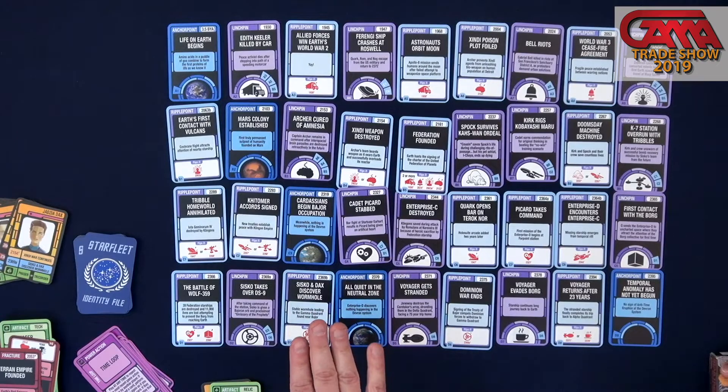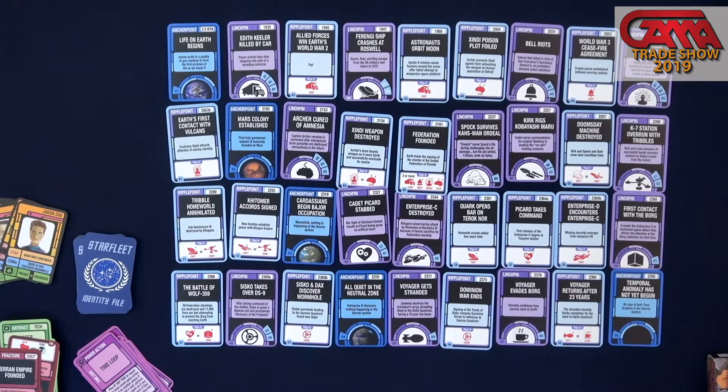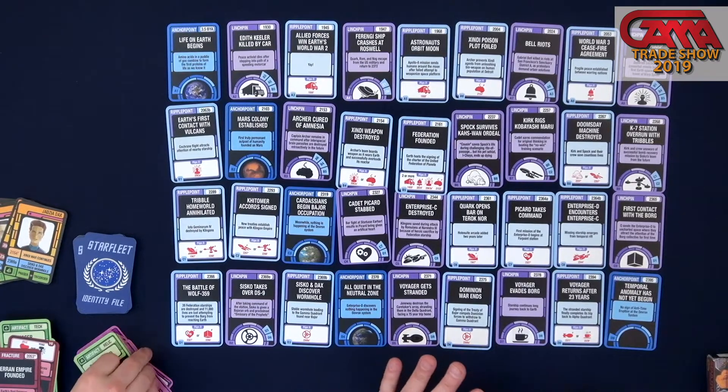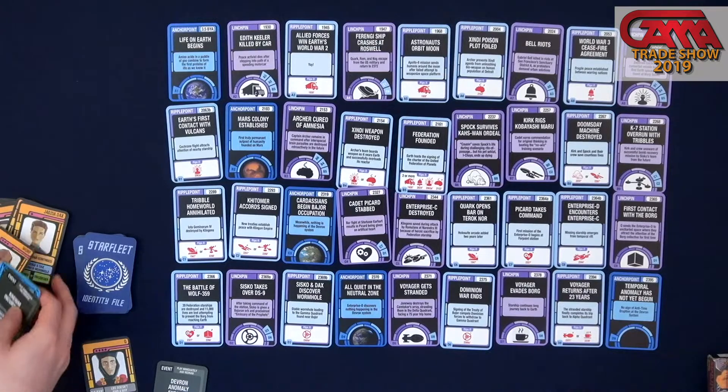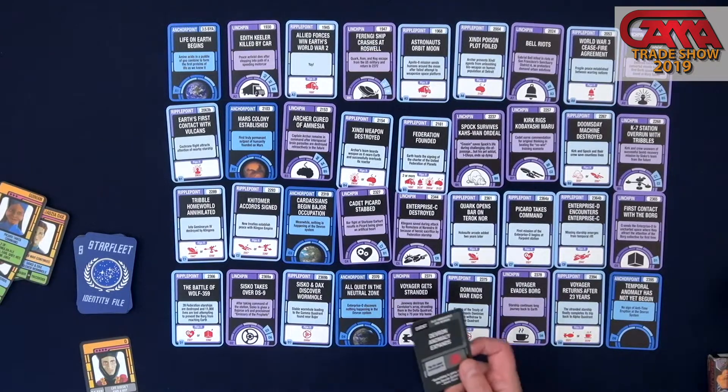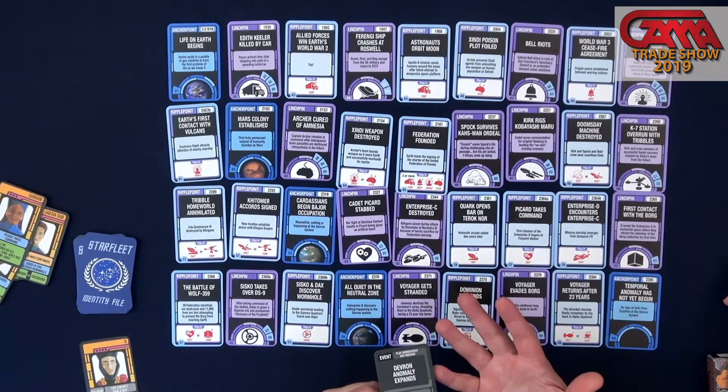The Devron Anomaly — that's something that's not in regular ChronoNauts. In the original ChronoNauts you have two kinds of cards: linchpins that are a moment in time that can be changed, and ripple points that change as well. But here there's a third one. The last episode of The Next Generation sees an anti-time eruption causing a temporal anomaly that stretches backwards in time and grows bigger as it moves backwards. We've got that represented here.